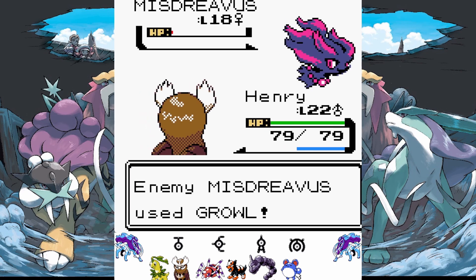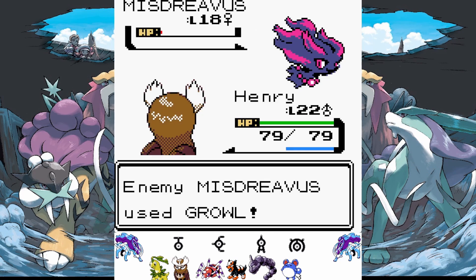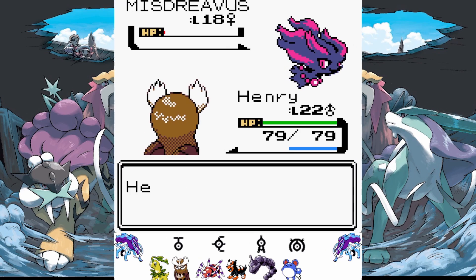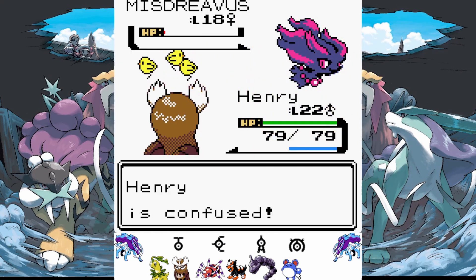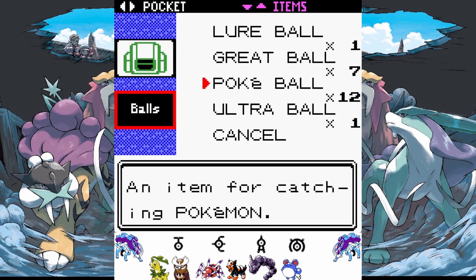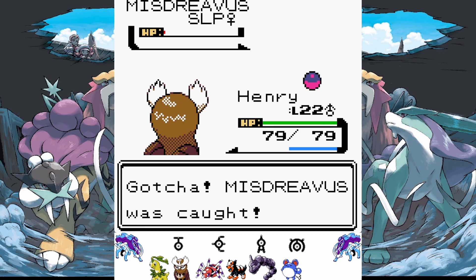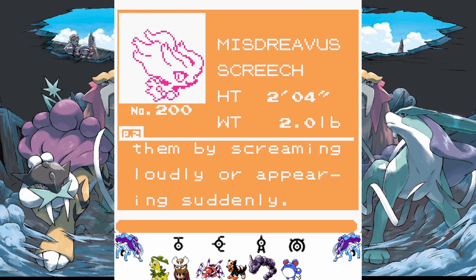Its moves are Growl, Spite, and Confuse Ray. If I have an Ultra Ball I would use that on Misdreavus. I have one Ultra Ball, so hopefully it being at pretty much zero HP helps. Even catching a legendary that's asleep with an Ultra Ball is still supposed to be like a 10% chance, but maybe I got lucky or they just increased the catch rate.